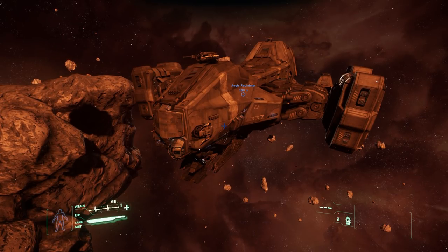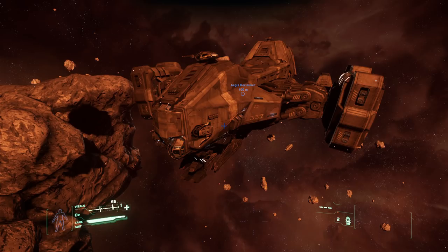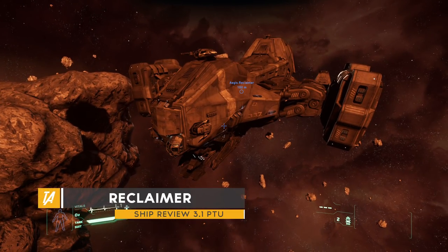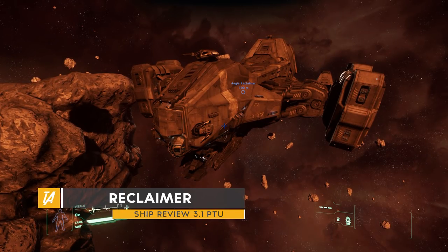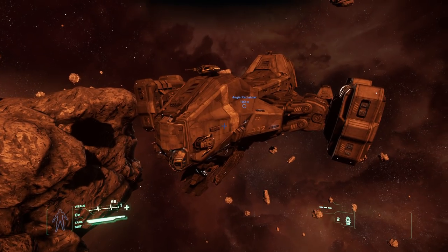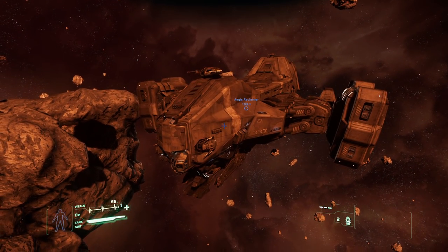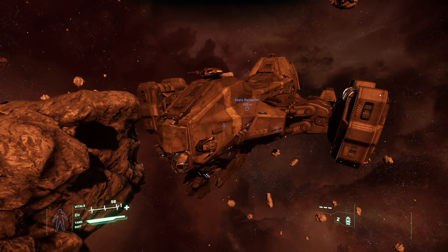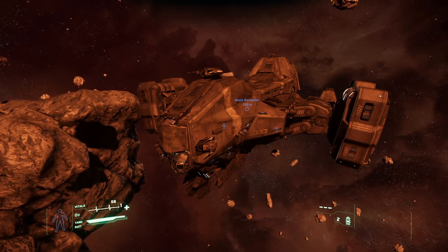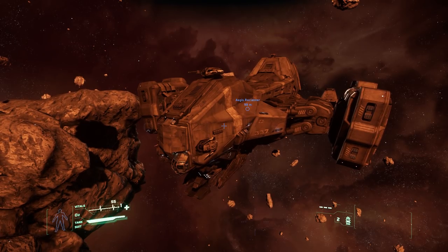Ladies and gentlemen, Tactical Fancy, and welcome to a ship review. Today we are taking a look at the Reclaimer — an industrial salvage ship that specializes in long-range salvage, jump capability, skate pods, drones, and loads of cool stuff. If you're looking for a ship the size of three tower blocks, this is it. It's definitely not one of the fastest movers, which is expected for a ship of this size.